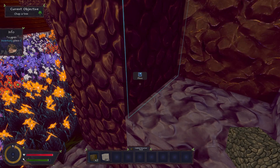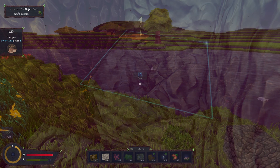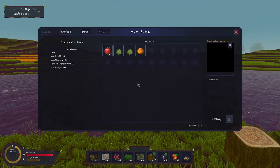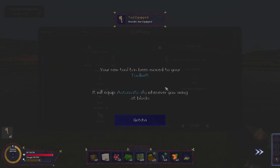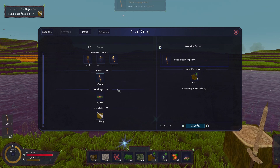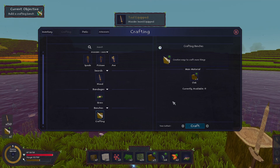I'm going to hit up a little bit of this and then we'll get back into the main world. I've collected a few oak wood now. Press E to go into our menu. Our objective is to craft an axe — craft that up, there we go. So your new tool has been moved to your tool belt, it will equip automatically. We'll do a pickaxe, we'll do a sword, and then we'll do the crafting bench.